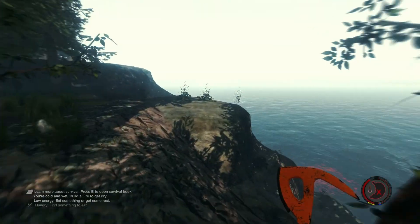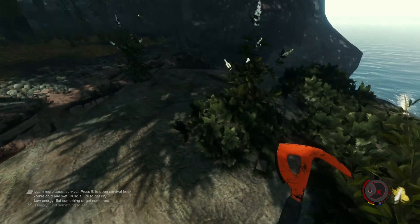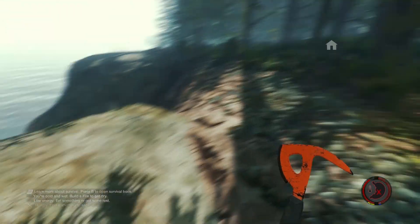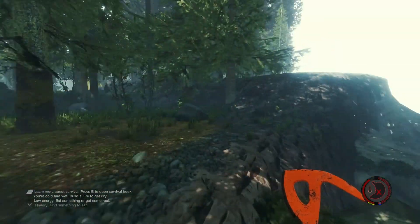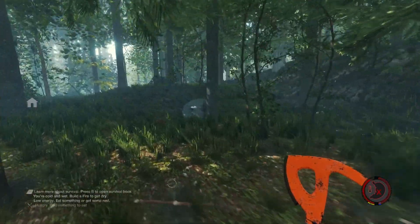One thing to note: you might think to build a shelter right on this rock, but you can't do that. You can only place on the actual terrain. If you try to put it on this rock it actually clips through because it tries to get to the terrain below.